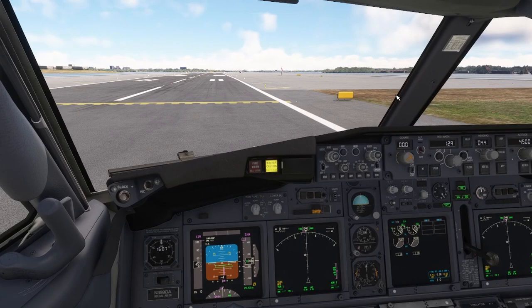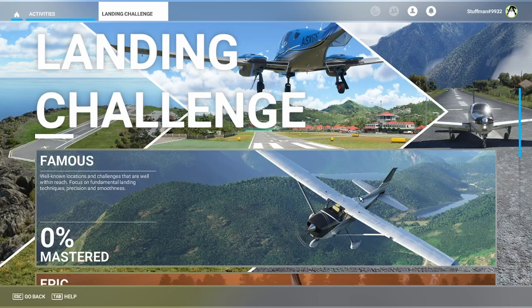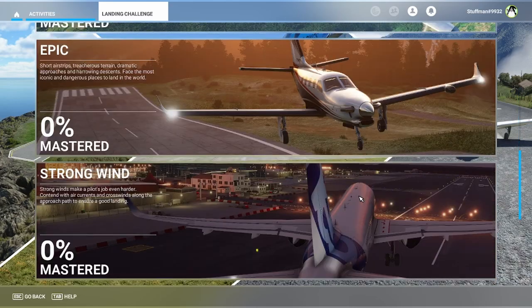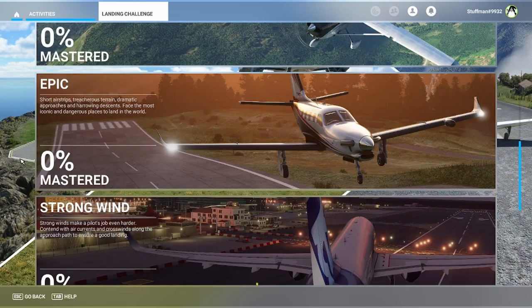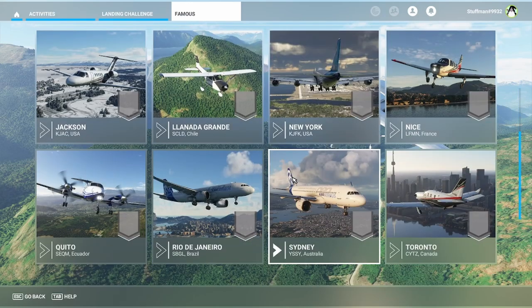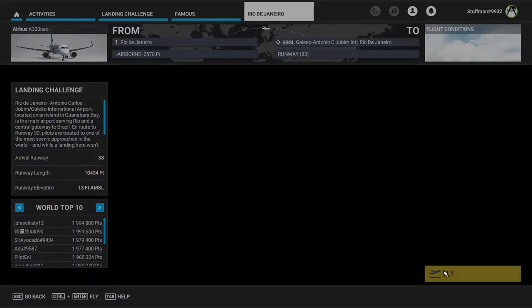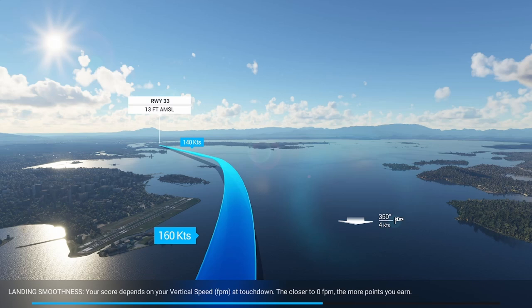Now that I finished with training, I moved to the landing challenges and tried to land the plane without crashing — ideally hitting the B marker. Apparently I had some issues with my Microsoft Store account, so now every challenge is at zero percent, which I'm not happy about. I just wasted tens of hours doing all those marks.